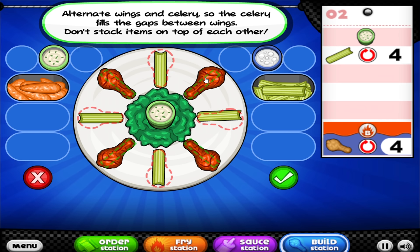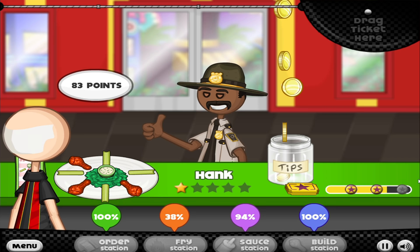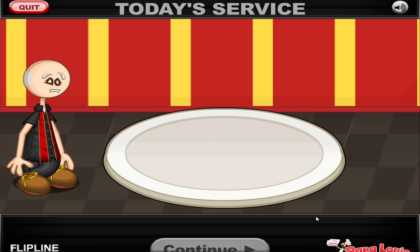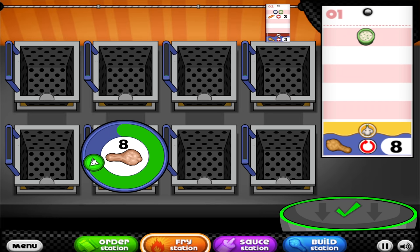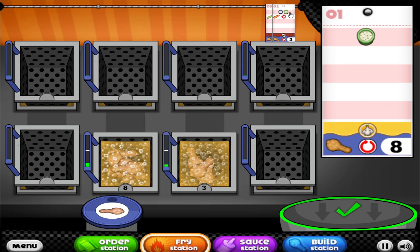I put the celery in the wing spots and the wings in the celery spots - this is a change-up even I have never done before. Let's see how Hank feels about that. Oh wow, if I get a zero on the build for that... I'm surprised it doesn't knock you off on that one, but it doesn't. I defied the game and got away with it!